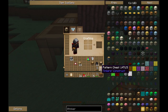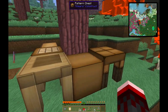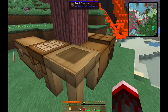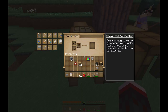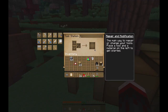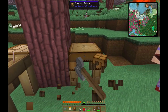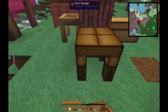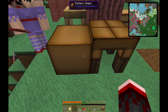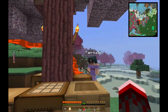So then we put down the pattern chest and the part builder here. We don't really need to put the stencil table down anywhere special. So that's kind of like a whole crafting station — we look here and we can actually see the pattern chest there. It doesn't really have to be here but it's kind of nice. Actually, it's better if we move it so it looks more symmetrical. And then finally the stencil table over here. There we go — it looks pretty good. This is our little workstation here.